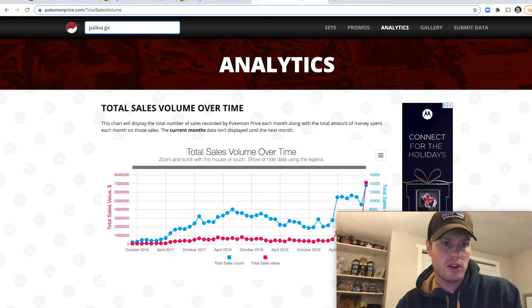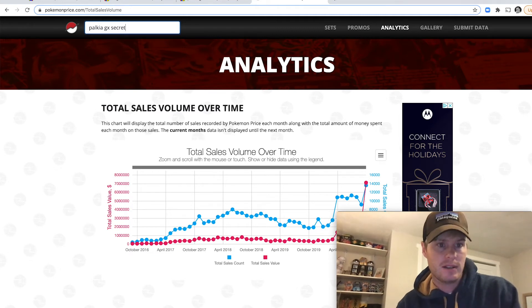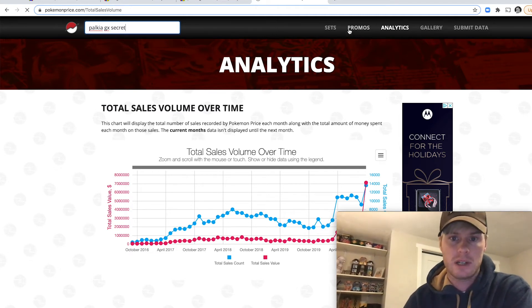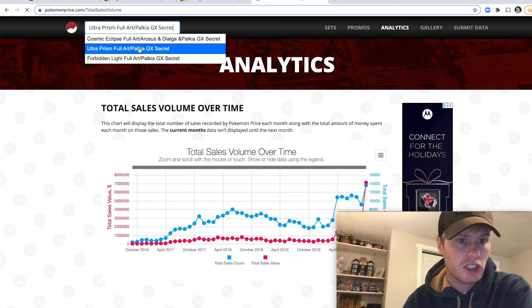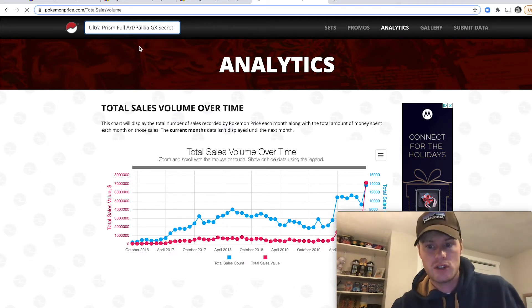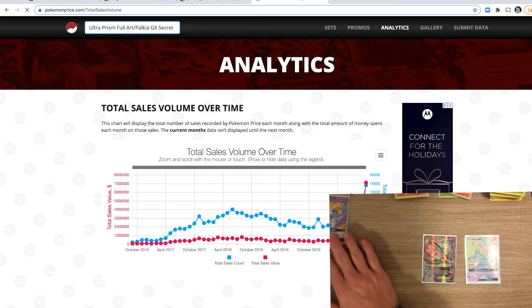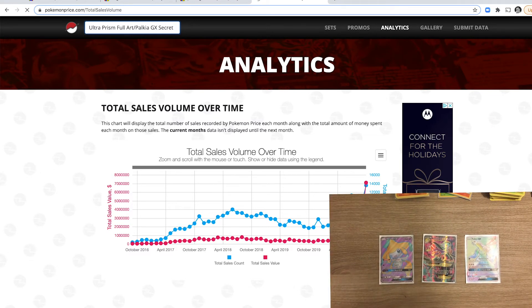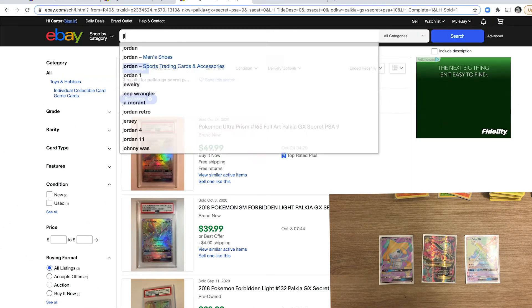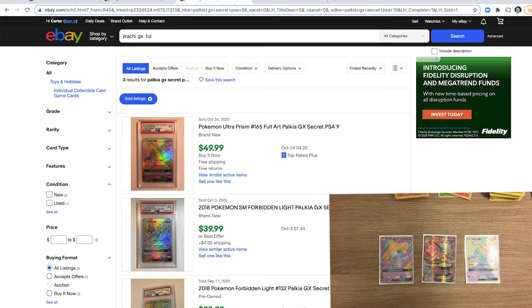I want to show one more source great for looking up price history — I was introduced to this by another YouTuber, PokeRev, so shout out to PokeRev for the hot tip. Let's look up Palkia GX Ultra Prism full art secret on this site. I can click on the card and look at historical value, pulling data from all the different sources these cards sell on. We could also look up this Jirachi promo card — everyone who bought this Walmart box now has it.